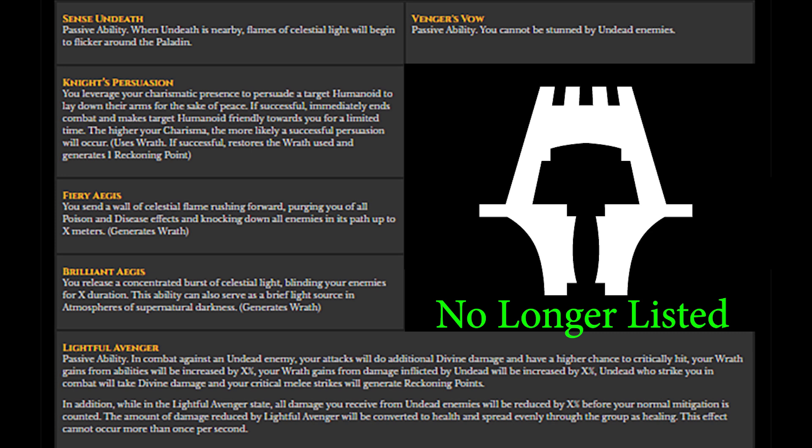Fiery Aegis is a wall of celestial flame that purges you of poison and disease while knocking enemies down around you. Brilliant Aegis was an AoE that blinded enemies and acted as a bright light source even in supernatural darkness. Lightful Avenger was a passive ability that enhances the Paladin's combat prowess against undead — a self-imposed state in which all damage from undead would be reduced and spread as health increases to the rest of your party. A pretty neat ability.